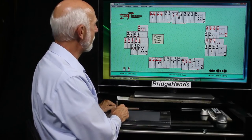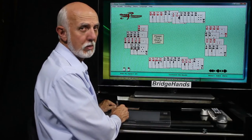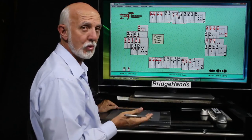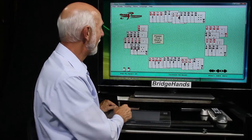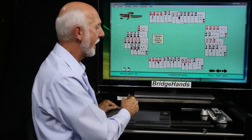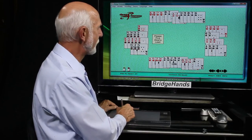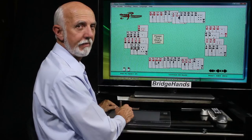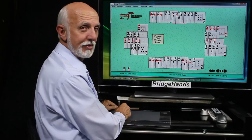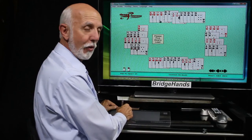Back to south: you don't want to bid two hearts because that would show up to 18 points and partner north could pass. We need to make a jump rebid — not two no trump since we don't have a balanced hand — instead to three hearts. Open one spade, one no trump response, three hearts as the rebid. That's game forcing and describes the five-four shape we have in the majors.